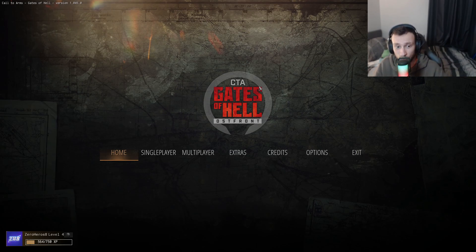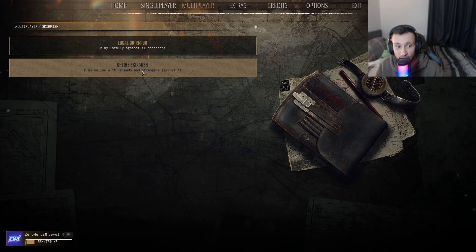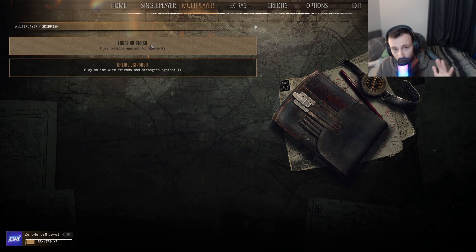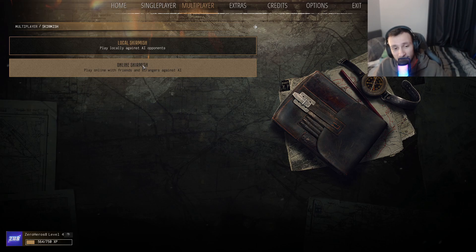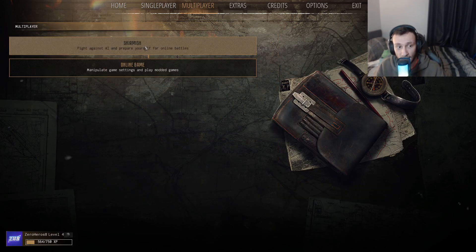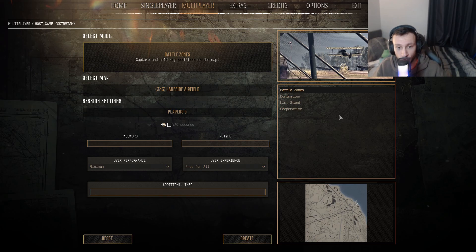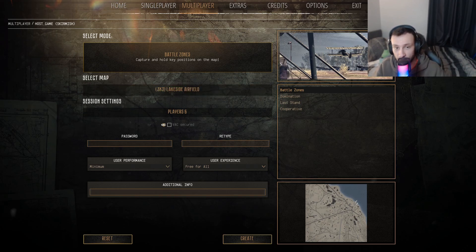So the first thing you want to do from the main screen is go to Multiplayer. You'll get two options: Skirmish and Online. Press Skirmish. Now you have Local Skirmish and Online Skirmish. You want to press Local Skirmish, because with Online Skirmish people can join you, and you don't really want to test in an online game. Click Local Skirmish, and this gives you the option to play with AI instead of random people joining.